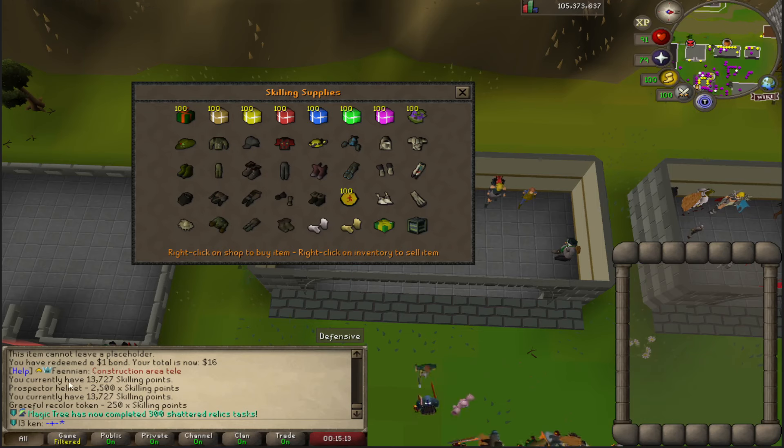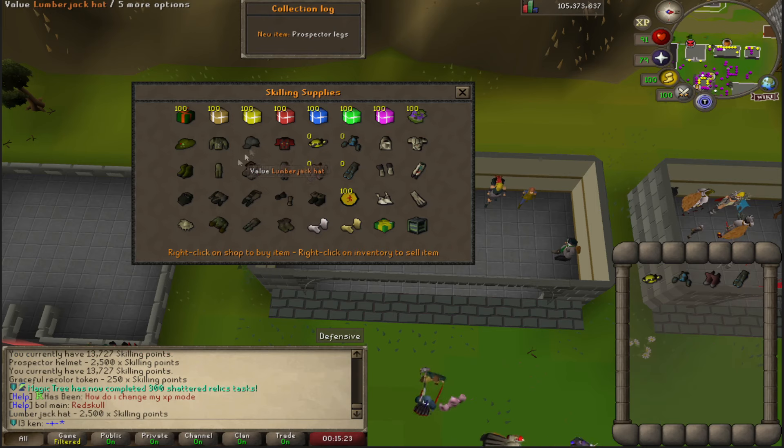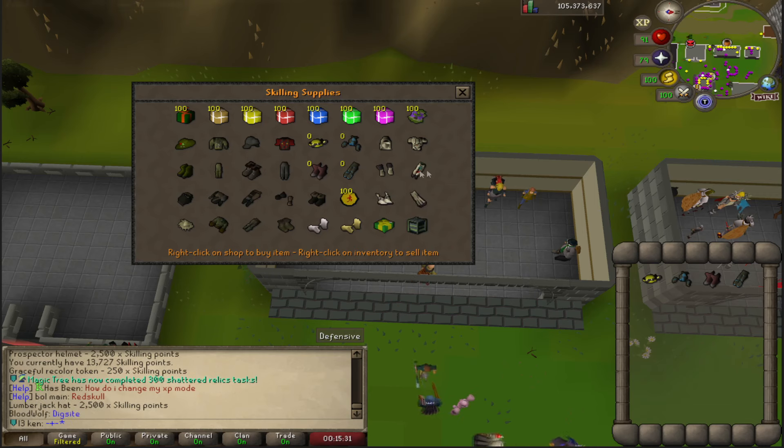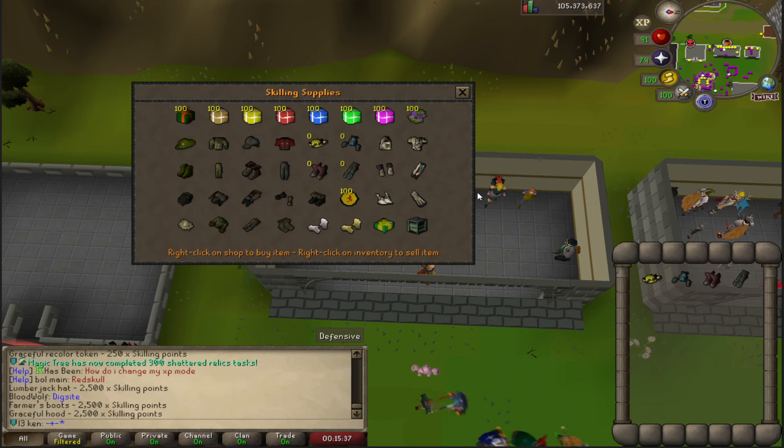I've got 13k skilling points, so I might as well get another skilling outfit done — the Prospector set. Which leaves Angler, Lumberjack, Rogue, and Prospector, which means we need Graceful and Farmers. We're gonna need a lot of Graceful sets if we want to do all the tasks. They're both sets of 2,500 each, so 10k for the Farmer and 15k for the first Graceful set.